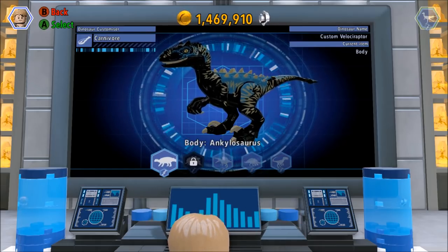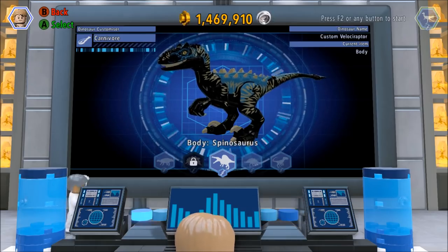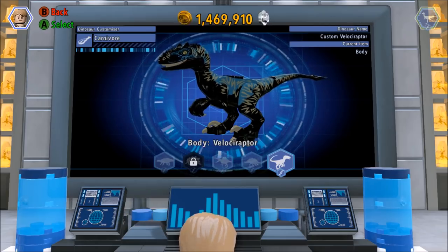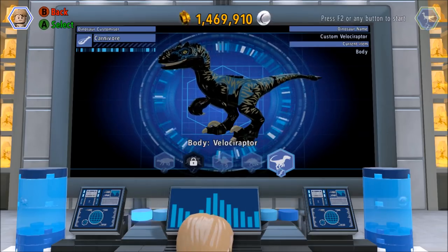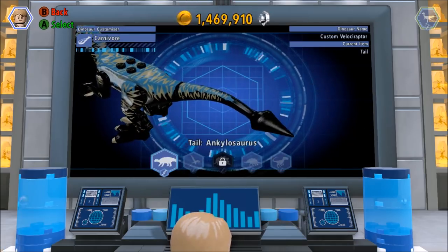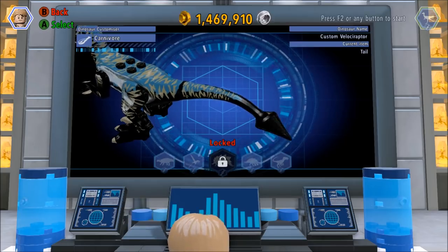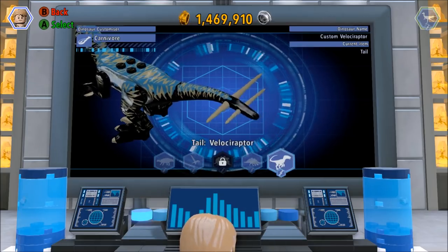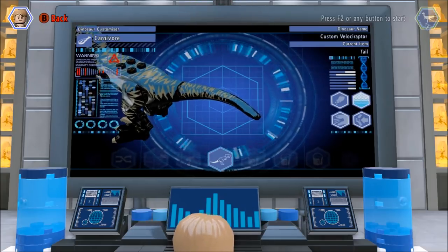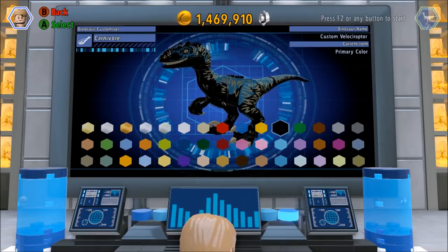For the body we have Ankylosaurus, Spinosaurus, Stegosaurus, or just Velociraptor — I'll stick with Velociraptor for the body. For the tail, our choices are Ankylosaurus, Dimorphodon, Stegosaurus, or just Velociraptor, which I'm going to stick with as well.